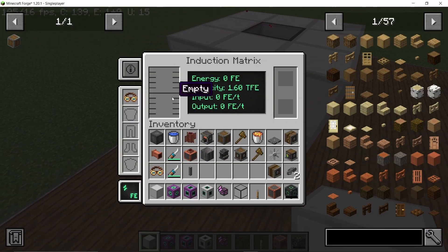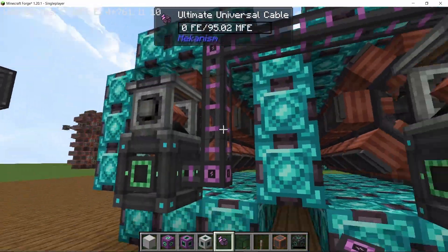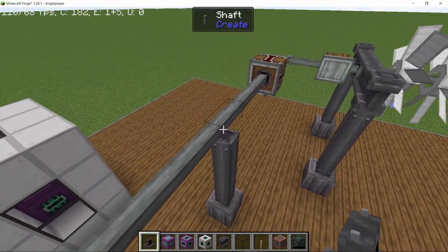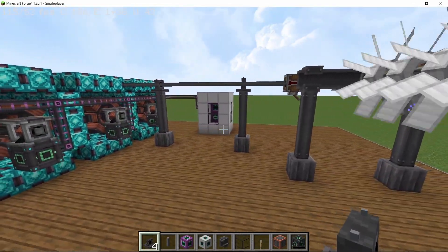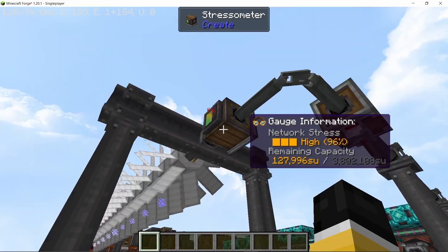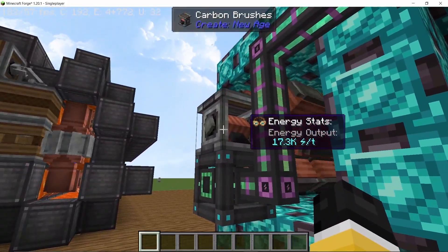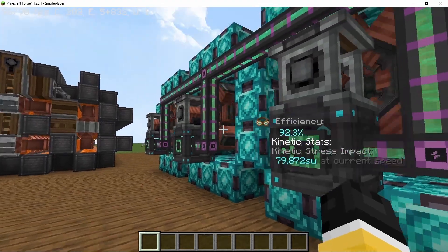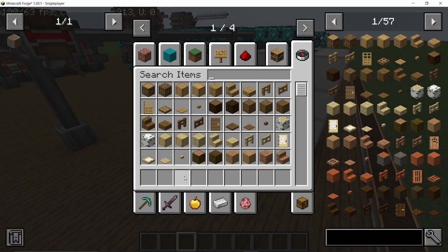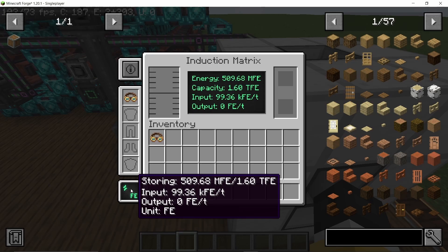To store all of this power I'm going to use the Induction Matrix from Mekanism — you can use whatever storage you prefer, but we are producing a lot of power at 2 million FE per second, so make sure you have enough capacity. Connecting all of this and making a support structure for the shaft, which looks pretty cool, we start the lever and that nearly uses up all of the stress units we are producing. If you have the output configured correctly on the energy cubes it should work properly, otherwise configure the sides. The carbon brushes connect directly to cables, and we are getting 99,360 FE per tick, which is close to 2 million FE per second.